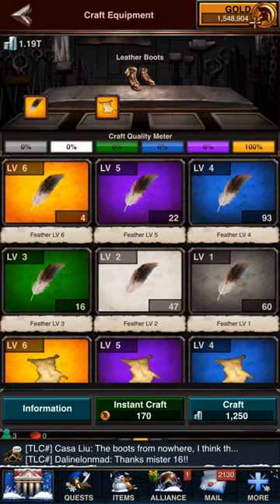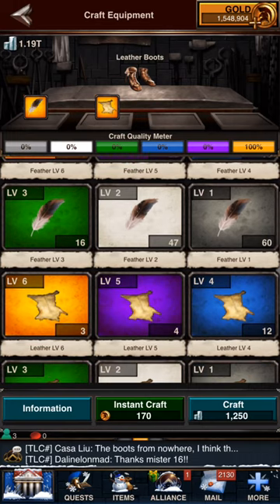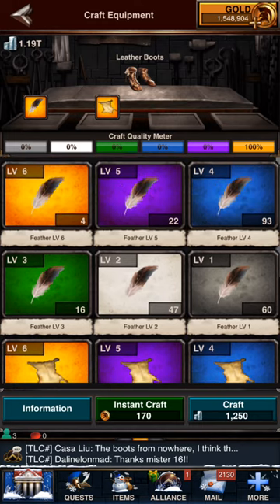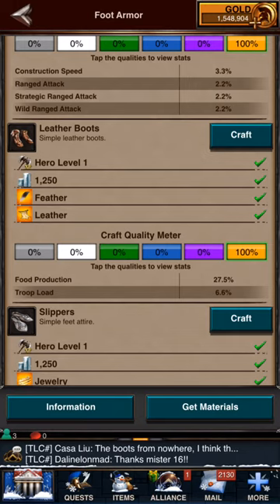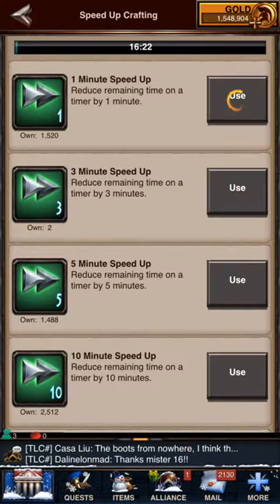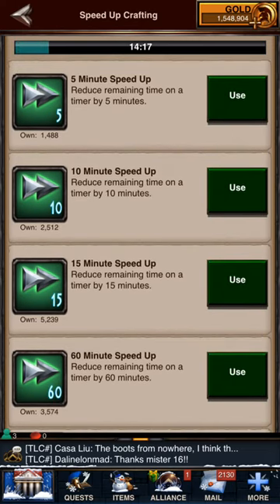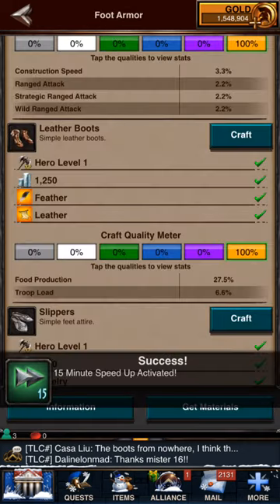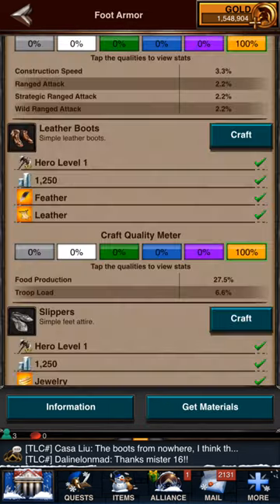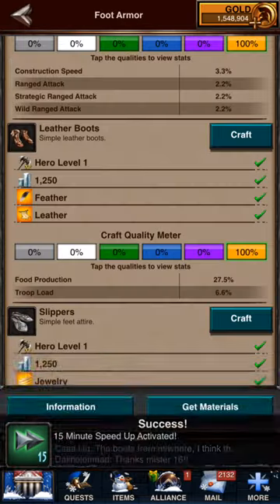I'll go ahead and craft one now. I have four feathers and three leathers, so I can do three total since the lowest common denominator is the leather. I'll craft it, go back to the previous screen, click craft again — it prompts me to speed up, so I go ahead and speed up. Because I don't have my crafting-speed-reduction equipment on, I just use the speed up. It takes me back to the screen and I can craft the next one right away. I just repeat that until I have the number I need.